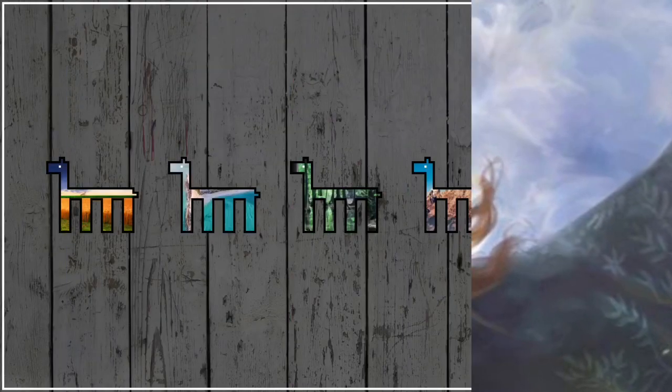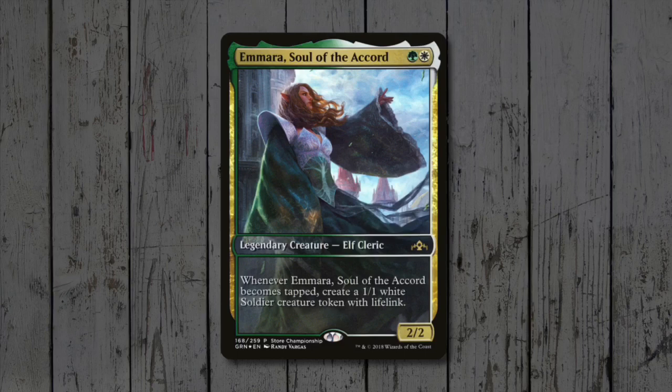With that said, let's get going! Amara is a super cheap commander — 2 mana for a 2/2 who pops out a 1/1 token every time she becomes tapped, so hopefully that will give us a fantastic Selesnya token army!